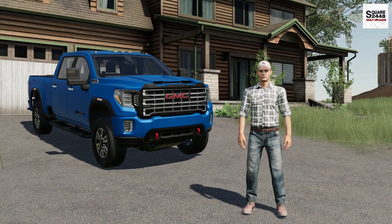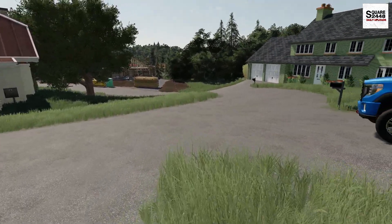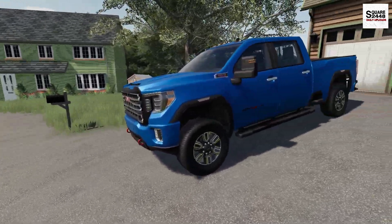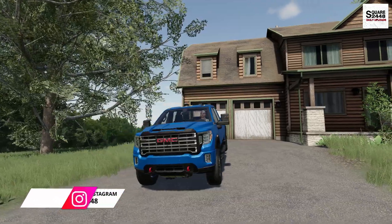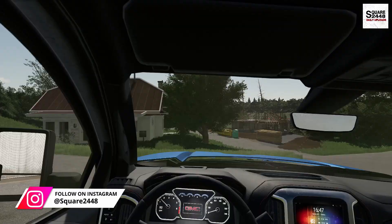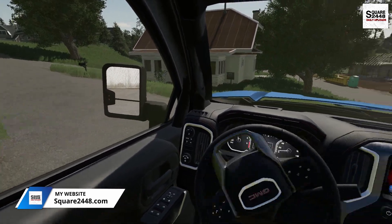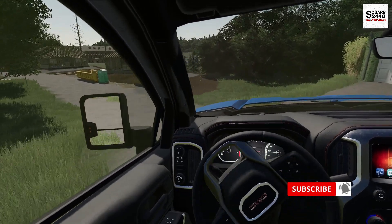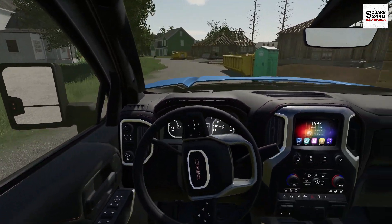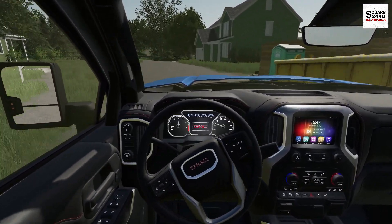Hello everyone, today we're back with Heavy Rescue in FS19. We're leaving the house just before 7am on this beautiful morning here in Lone Oak. We're going to be hopping in our GMC AT4. Today we are back with the Heavy Rescue series - it has been quite some time since we've been behind the wheel of a tow truck. Let's get on over to the shop and check the phones to see if we got any calls. The coffee machine did not work, so at some point this morning I need to stop and get some coffee.